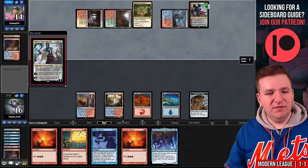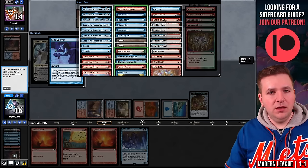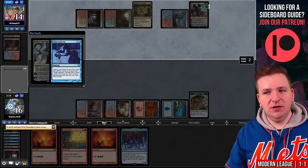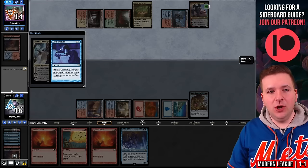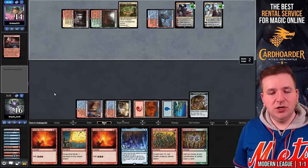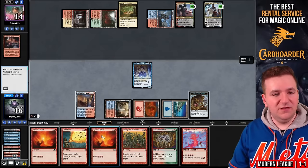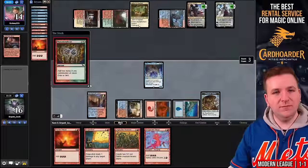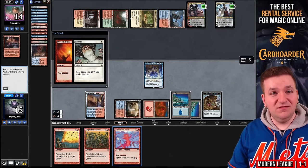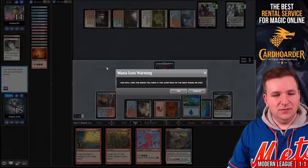There's a Teferi, Time Raveler. We grab a basic and cast Gifts Ungiven. We pile Past in Flames, Manamorphose, Empty the Warrens, and Desperate Ritual. With two Pyretic Rituals in hand it's dangerous if they give me a Ritual — I doubt they're playing Surgical Extraction but it's safer to grab Desperate Ritual. They gave me Empty the Warrens — a little surprising. They return Scalding Tarn and plus Teferi, representing Leyline Binding. Play Baral, cast Pyretic Ritual — they let it go. Manamorphose for Red Blue; we find another land. Fetch for a basic. Pyretic Ritual — Silence! Was not expecting that. I'll put Gigantamaw to hand and pass. That was devastating.